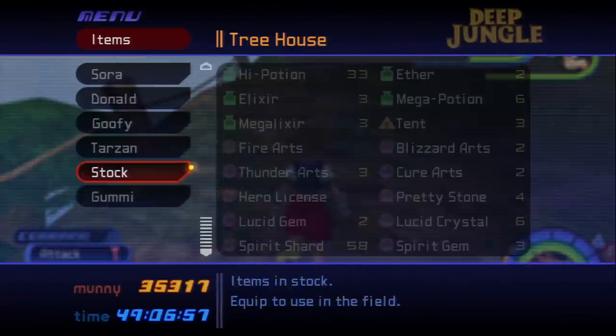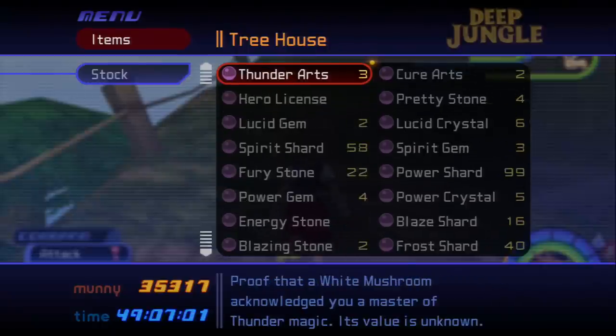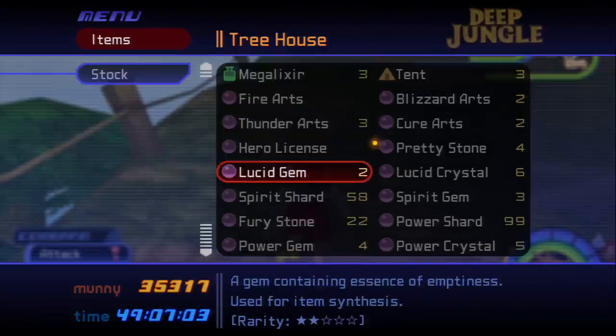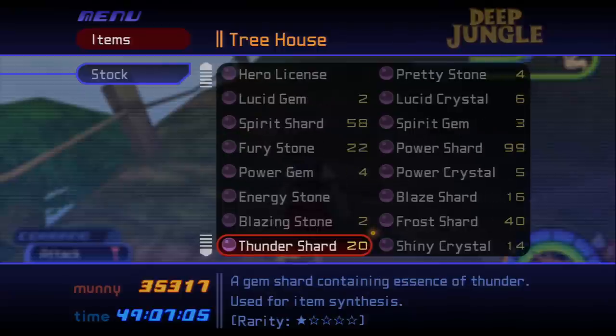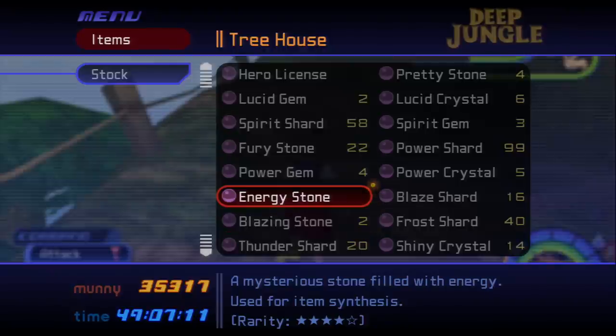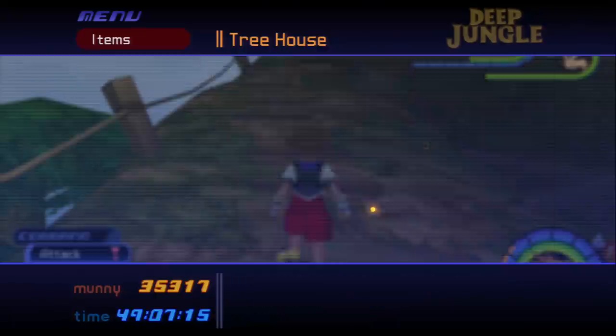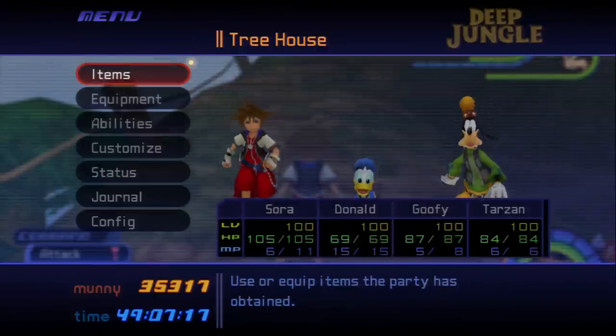That's how you get Serenity Power in Kingdom Hearts HD 1.5. I hope you guys liked this video. I will get more of these out to you guys pretty soon, explaining how to get Mithril Stones, Blazing Stones, Energy Stones, and pretty much everything else that's hard to get that they added. This is your boy Sagmintalb PC, signing off.